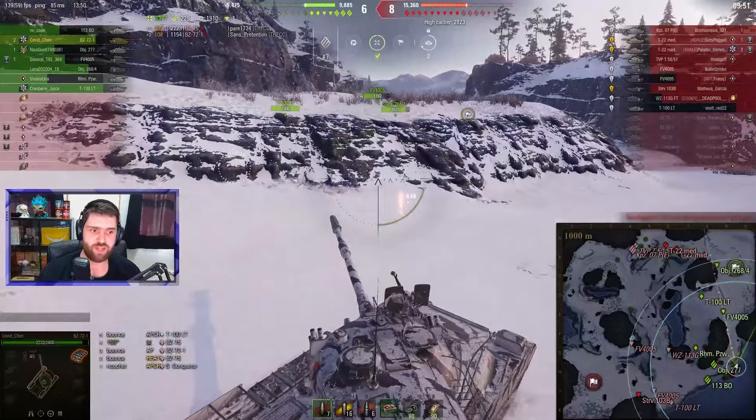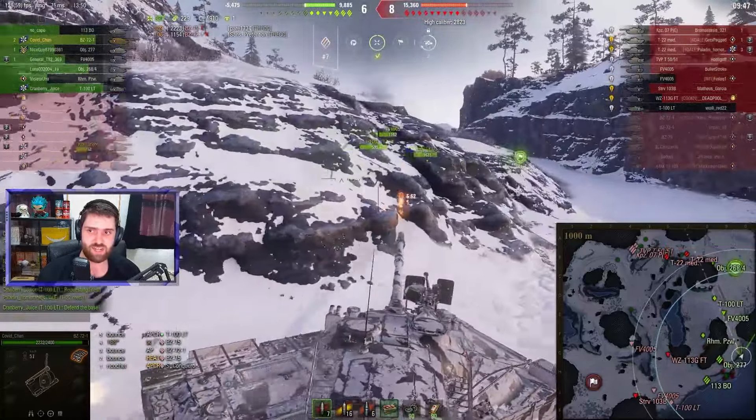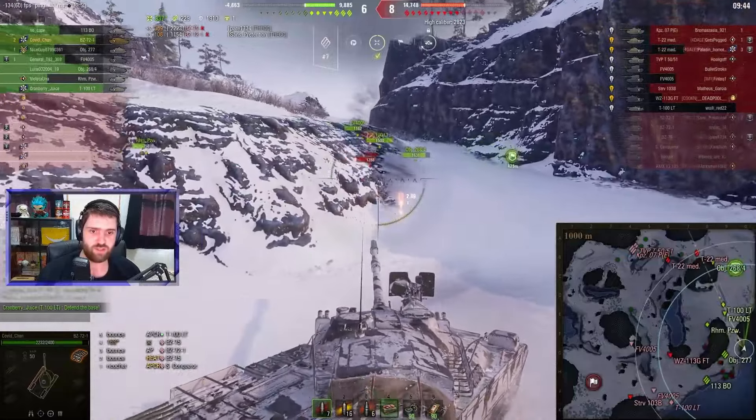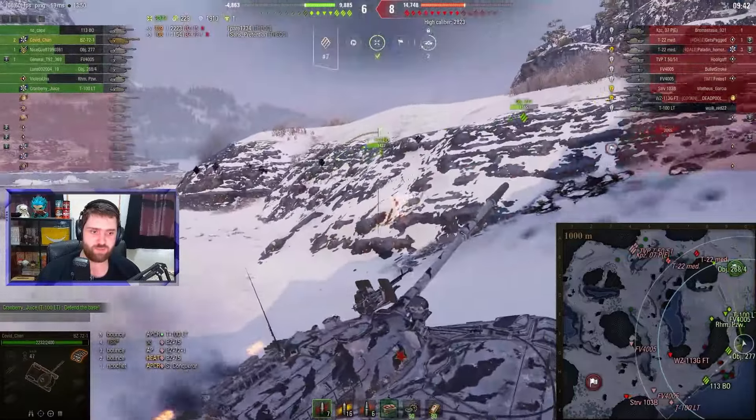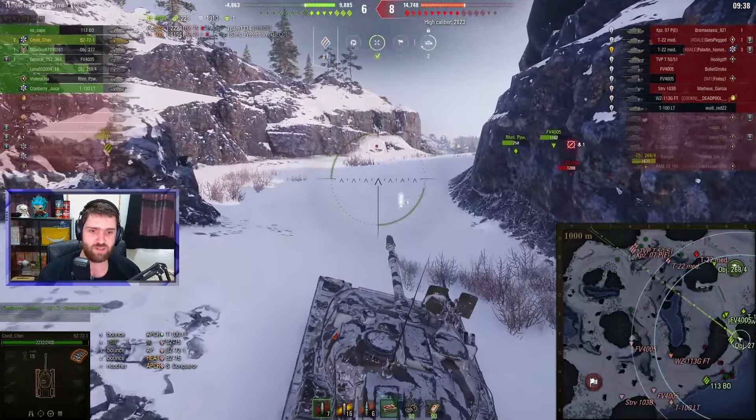We have rocket boosters as well. So what if it's one less? If we have five instead of six, we still have enough. Securing the win in the eastern heavy fight area. But as you can see, the north already collapsed and is dying. Kovu-Chan is going to go back and use the two remaining rocket boosters. Maybe should have saved it for the slope over here.